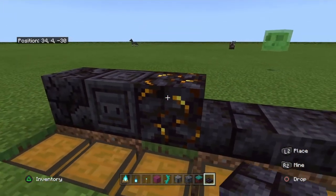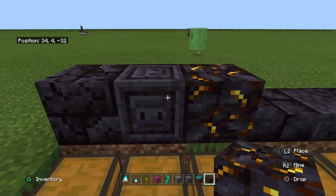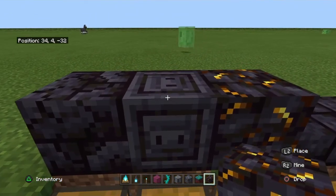And this is my favorite block right here — the gilded blackstone. It's actually the most amazing block in my opinion. It's like blackstone with lava erupting in it.